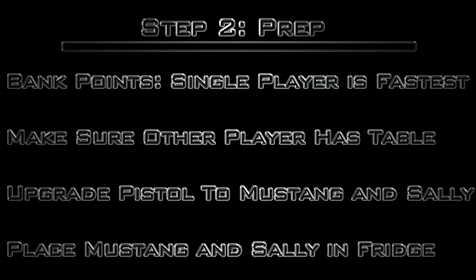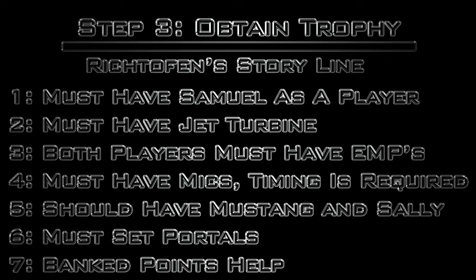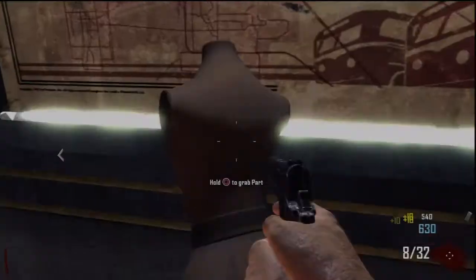Then you can move on to step three — actually obtaining the trophy. You're going to do Richthofen's storyline so you have to have Samuel as a player because he's the only one that Richthofen talks to. You're going to have to build the jet turbine. Both players have to have EMPs and you all want mics — timing is essential with this, especially with two players, so you need to have those.